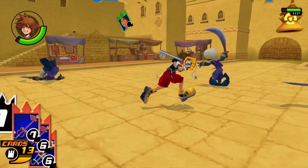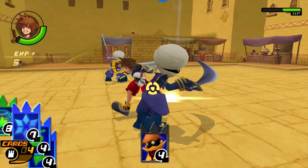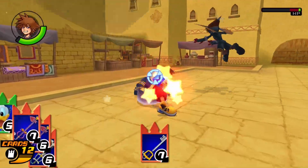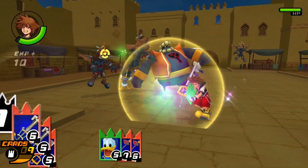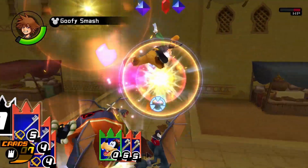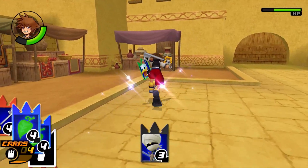Unfortunately for them they will not be successful, so we will profit nonetheless. Freeze might be pretty good for this area because we're in a desert, kind of a hot place. Let's get a Donald sleight — okay yeah, I just saw him heal someone with fire, so we are definitely in the right place to use a Donald sleight. Goofy smash! Nice, good job Goof.